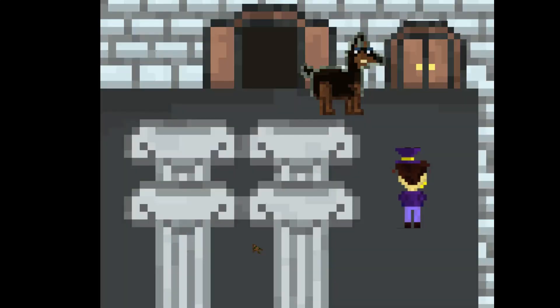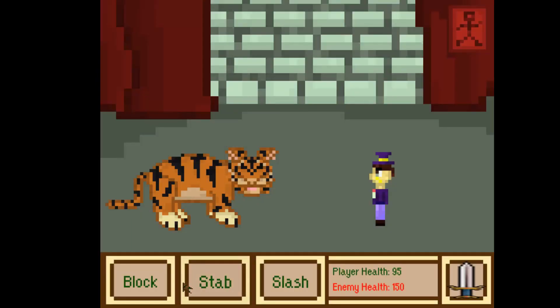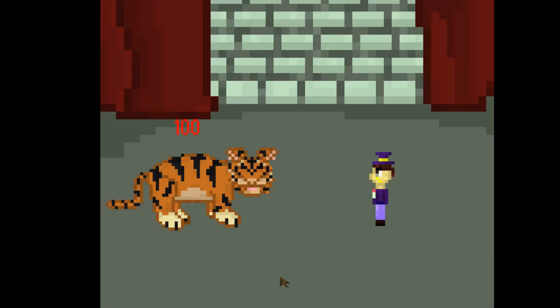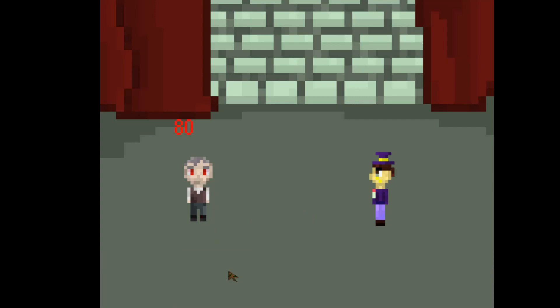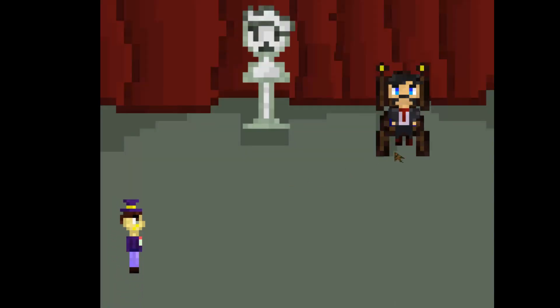To defeat the guardians of the castle — here's the tiger. The assistant just one-shots it. And then there's another cutscene.